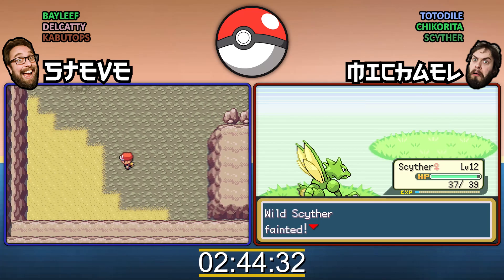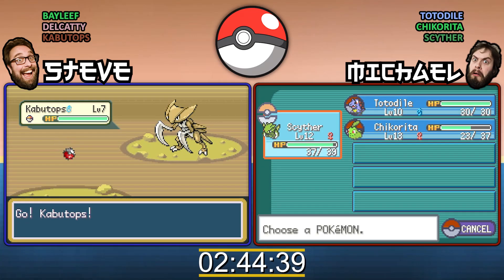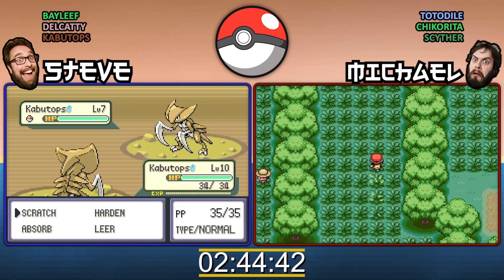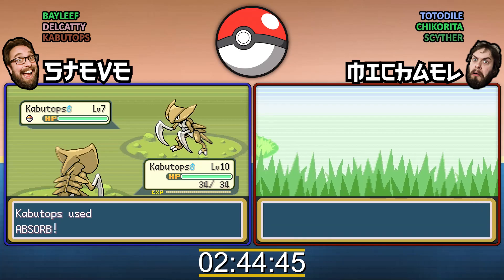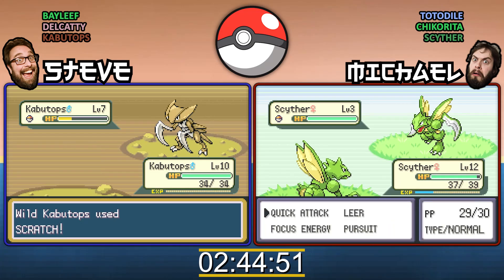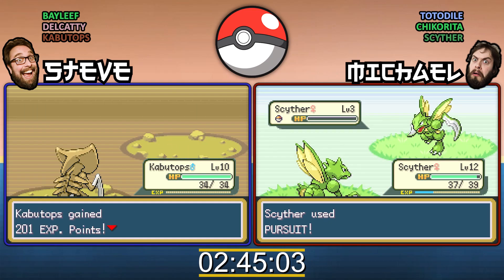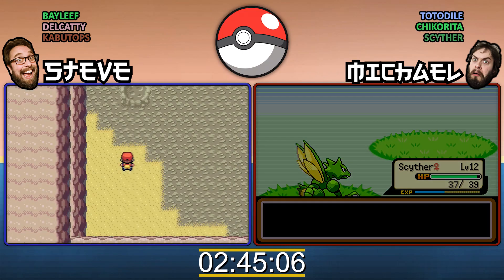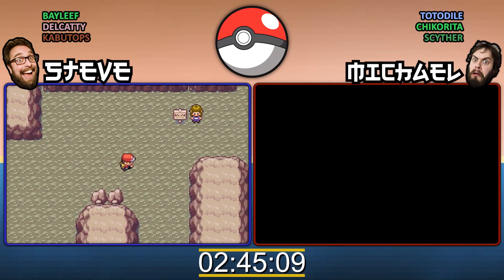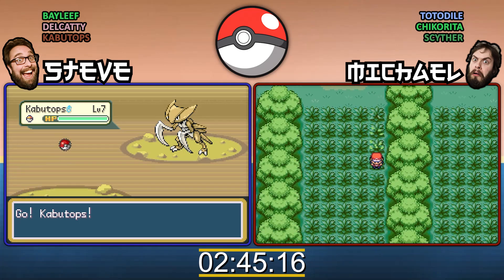What are you up to at the moment? I'm in Viridian Forest. I'm just coming up to the last trainer in Viridian Forest, and I'm deciding whether to go back and heal or not, and I think I'm going to. I'm excited about my Scyther. Yeah, that could do good things for you. And now it's got Pursuit, that's good. I'd quite like a bug move, but a dark move is worth a lot when there's psychic Pokemon you need to worry about.